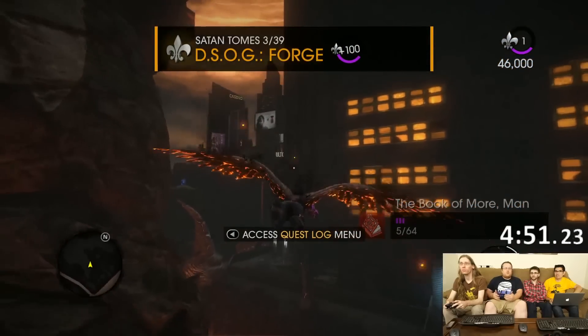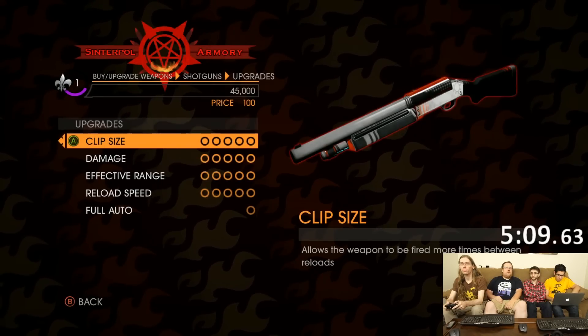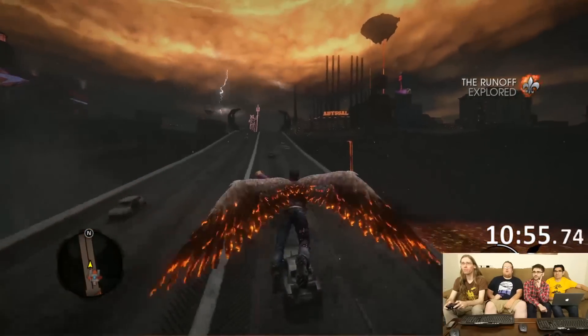In a regular Saints Row game, it's usually pretty linear. Get Out of Hell is different — we're using your level in order to unlock specific parts of the game. At level 15, you get the ability to fight Satan. Loading a game at a speedrun — what the hell is going on here, guys? You always spawn in the same place. The fastest way to get back to the middle of the city was to just load it.